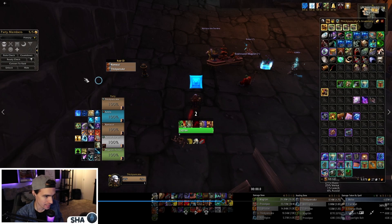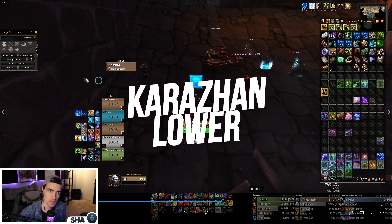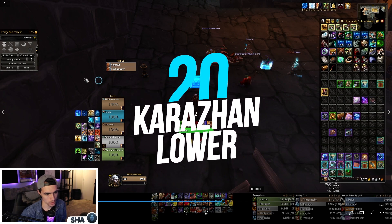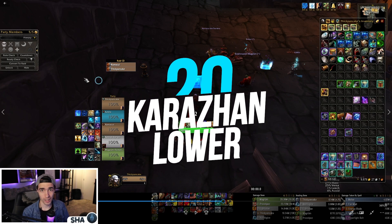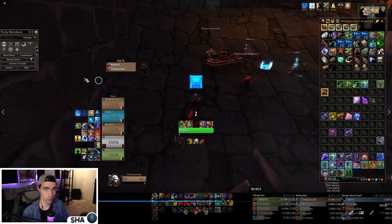Hey guys, Shaw here. Today we're taking a look at a 20 Lower Karazhan Tyrannical run done just last night. A lot of you have been asking for guides and walkthroughs of Lower Karazhan. I just last night on my guardian journey — I don't even have the port yet — was able to time my first 20 on my Protection Warrior, actually ahead of all classes, which is kind of unique. We two-chested this key.